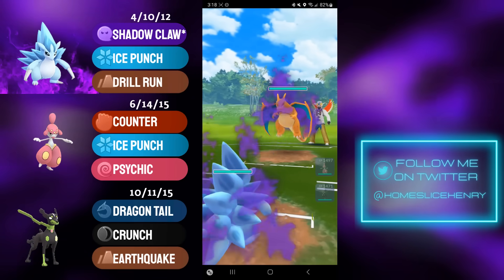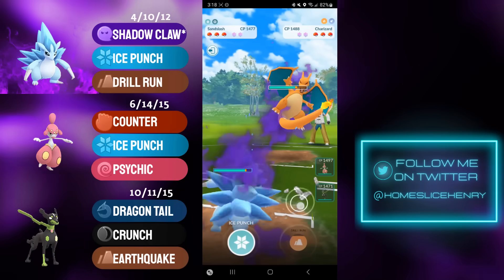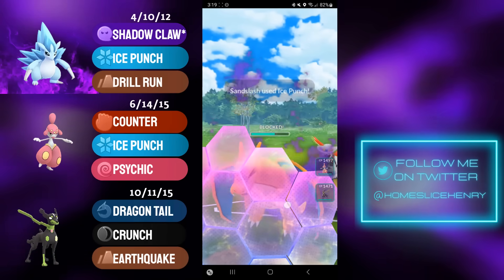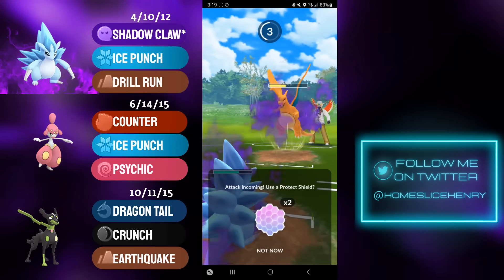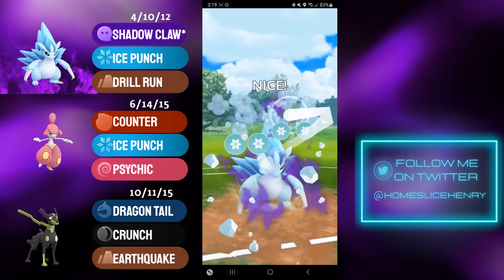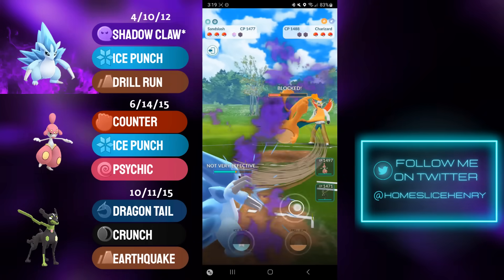Hopping into the first match, leading Shadow Alolan Sandslash into Shadow Charizard. Despite the massive type advantage that Charizard has in this matchup, Alolan Sandslash is actually typically a winning matchup for it, as long as there's at least one shield. The reason being is that Charizard runs Wing Attack, which isn't doing a lot of damage, whereas these neutral Shadow Claws are absolutely shredding through the Charizard. Charizard baits with Dragon Claw, I fire back with Ice Punch, and I'm able to get the final shield.